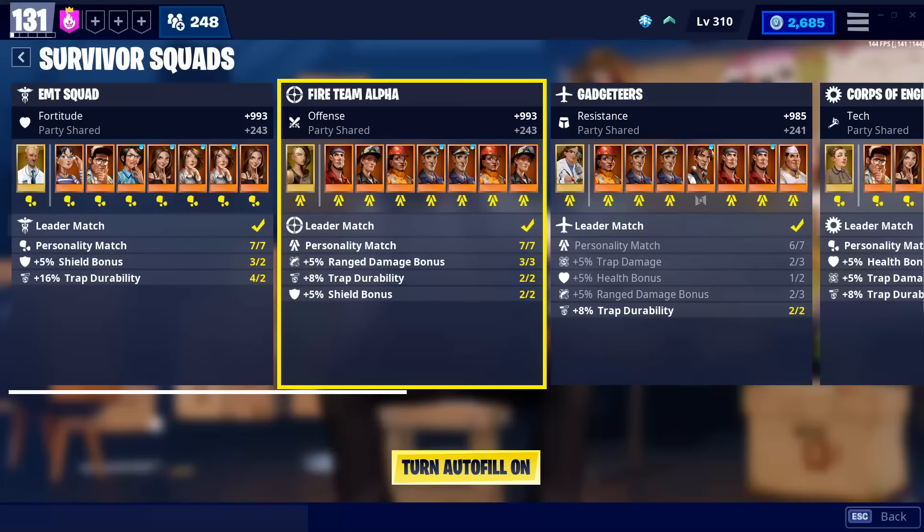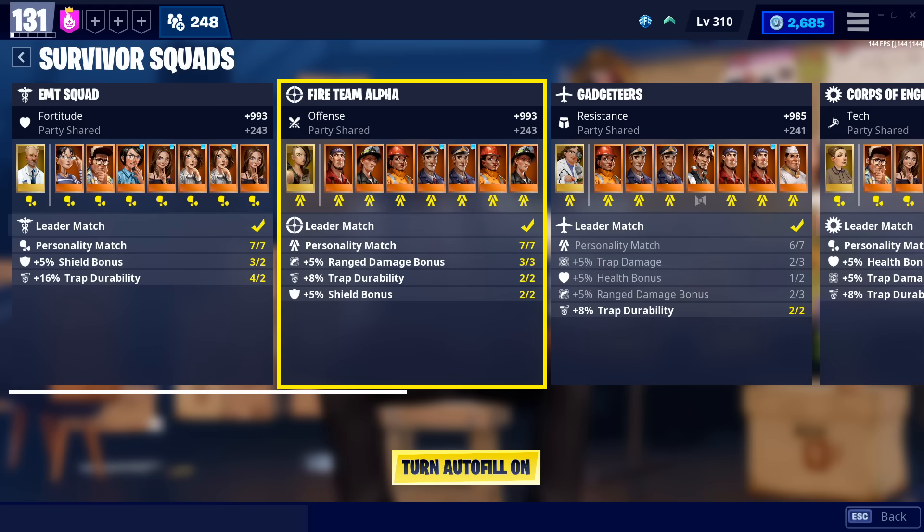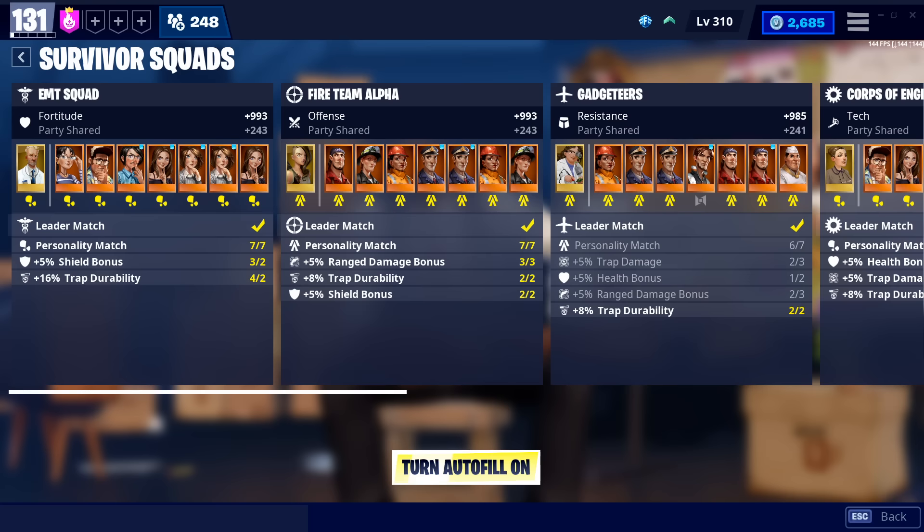That leads me into why my power level is a little bit lower, because I want to talk about survivor squads and exactly how you should set them up. The actual first thing you want to do is to turn off autofill. Please never ever use this again, because after you watch this video, you will be far more effective than it will be at raising your power level. Autofill will actually make your power level go down in a lot of cases.